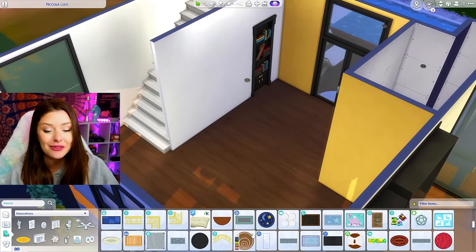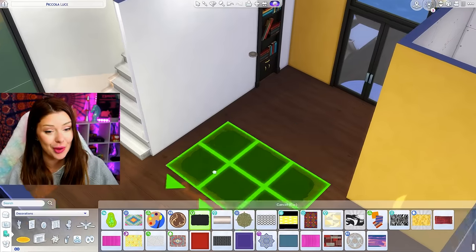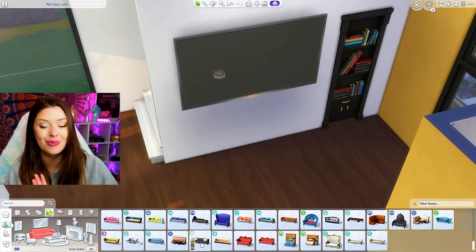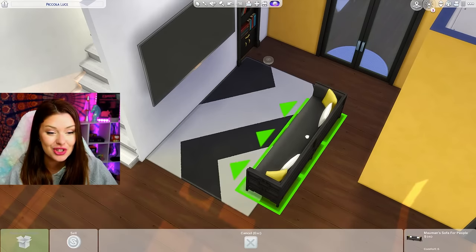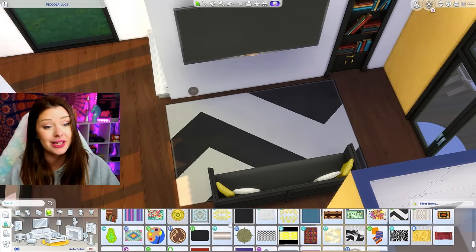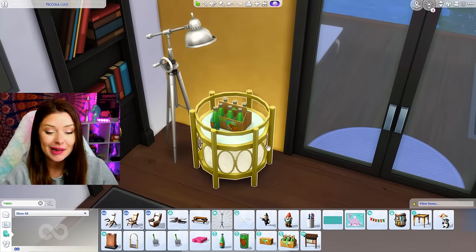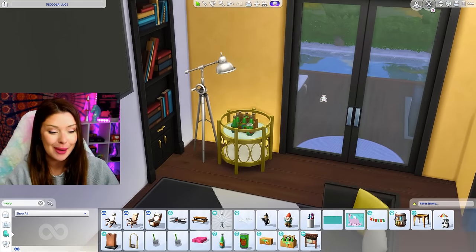We've got our black windows in here so we have to incorporate that somehow. A nicely decorated room can give your Sims a happy moodlet, so we have to make sure whoever moves in here likes the decor. It's always awkward when you spend so long on a build and your Sims walk in and don't like the decor. If I search up 'happy' with debug on, apparently there's happy fizzy juice from Eco Lifestyle — I'm gonna put this over on the end table. Get yourself some happy fizzy juice!